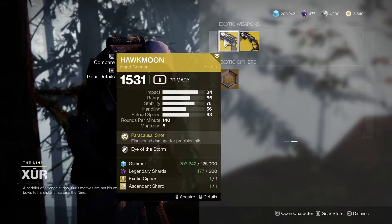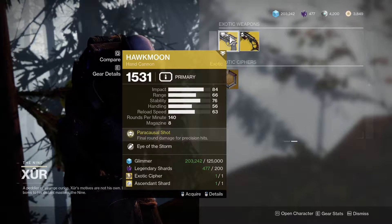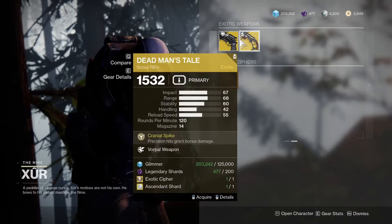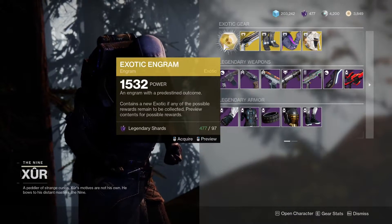Dead Man's Tale is there — here's how we can get Dead Man's Tale and Hawkmoon. This is where the drops are: you need an Exotic Cipher and an Ascendant Shard to get those. It's quite interesting — 1532 for 31, so they're gonna drop at pretty much your power level as well.